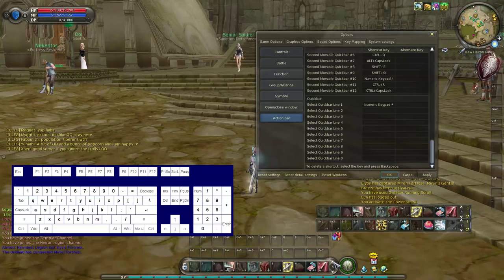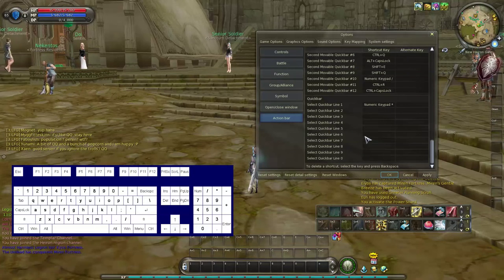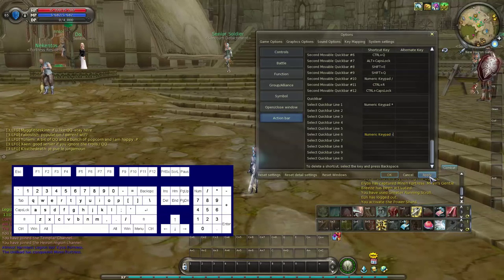Now find an empty bar which you wish to put your gear on. So for example let's use number 6, and then make a bind for that also. So that's going to be minus on my number pad — as you can see that's just flashed up so you can see what I'm doing. Once you've done that, apply and close it.